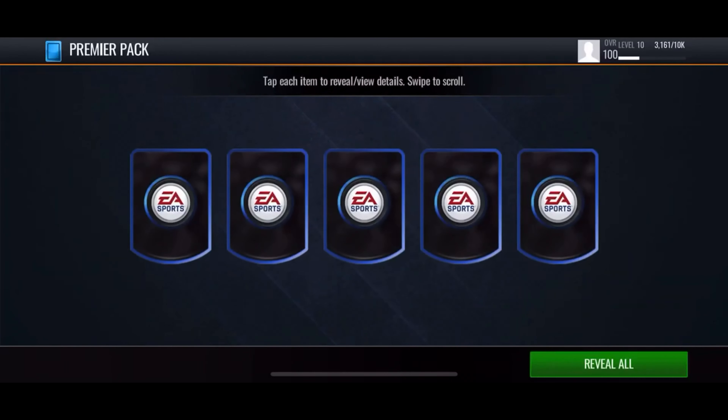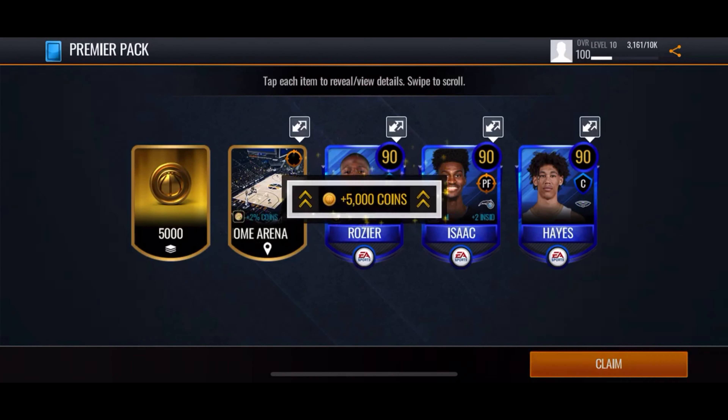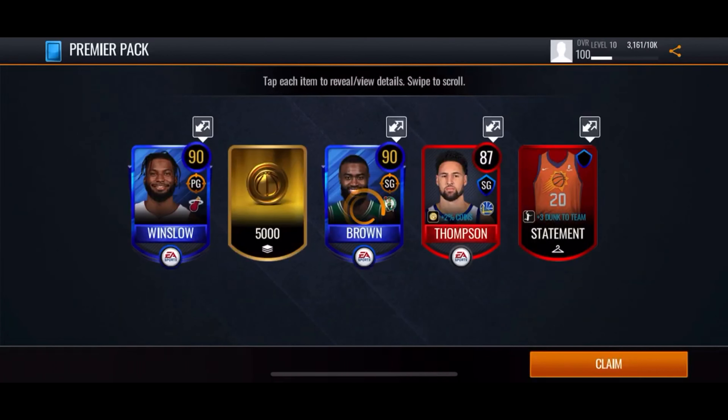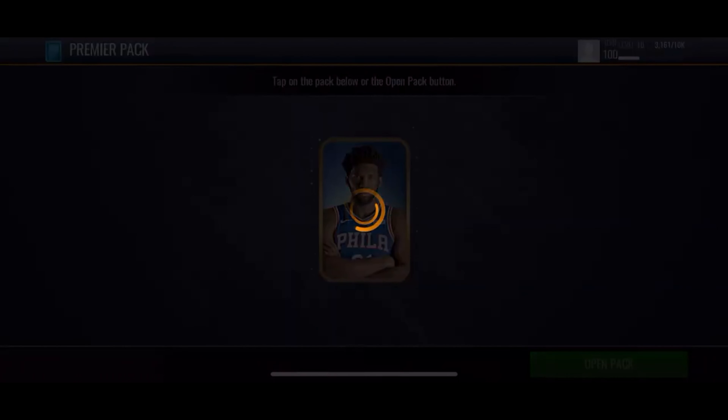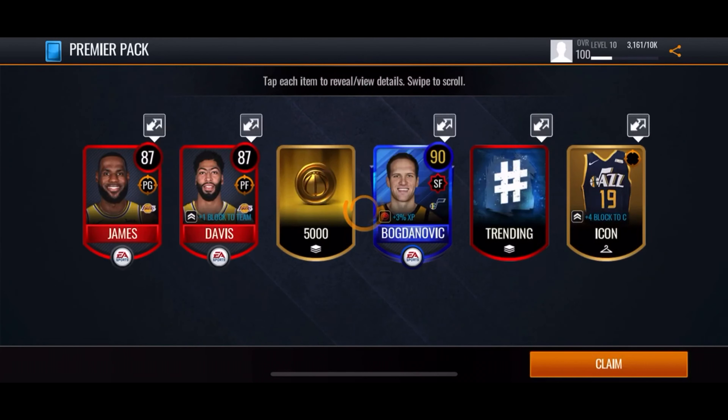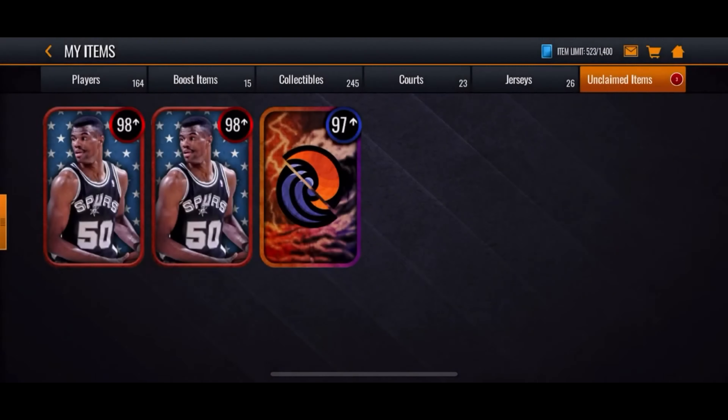Come on, bless me right now - that'd be insane. So 90, nothing too crazy. Let's go at the next two Premier Packs. Come on EA, bless my bench with some pretty good stuff. So some 90s, 87 Clay Thompson - 5,000 coins. Nothing too crazy from these small little packs, not really expecting anything good from them.